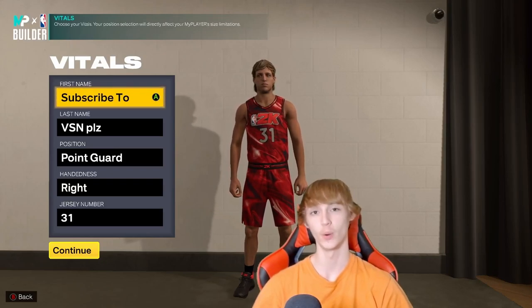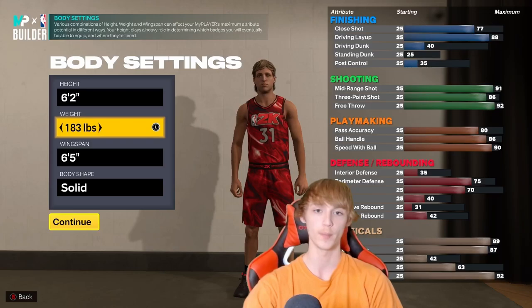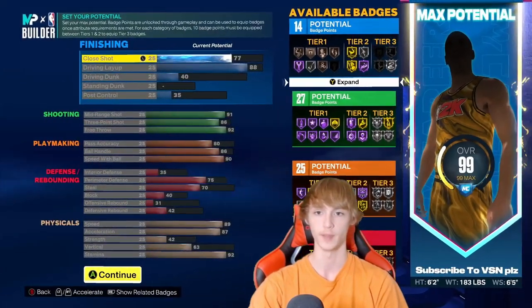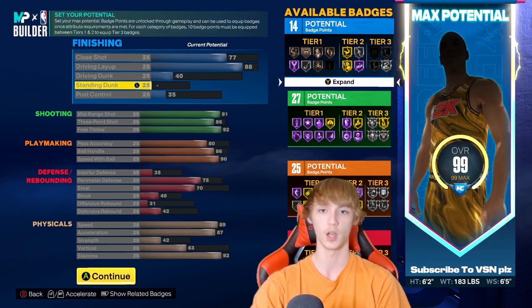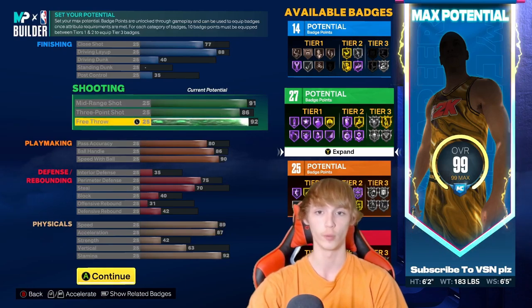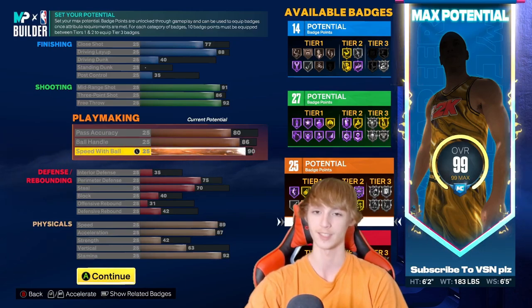Now we have Jason Terry, also known as the Jet. He's going to be a point guard, right-handed, number 31. Make him 6'2", 183 pounds with a 6'5" wingspan. He has 75 close shot, 88 driving layup, 40 driving dunk, no standing dunk, 35 post control, 91 mid-range with 86 three-point shot, 92 free throw, 80 pass accuracy, 86 ball handle with 90 speed with the ball — that's why he's called the Jet.